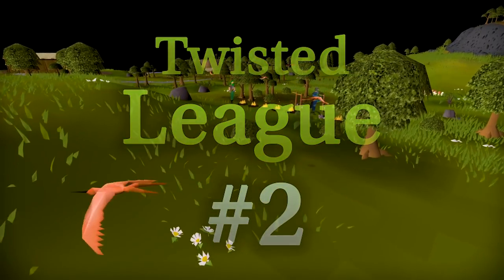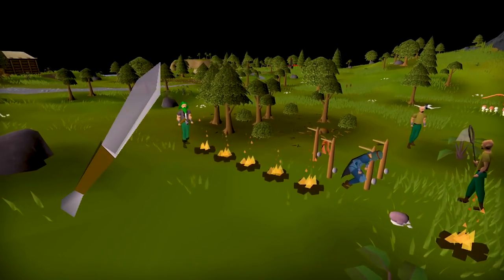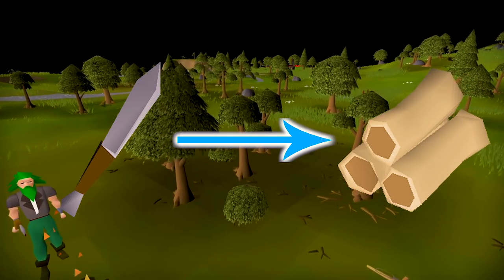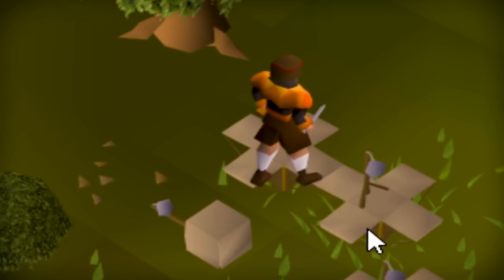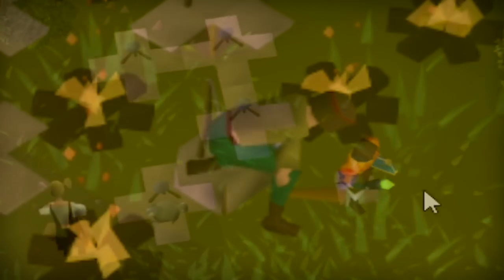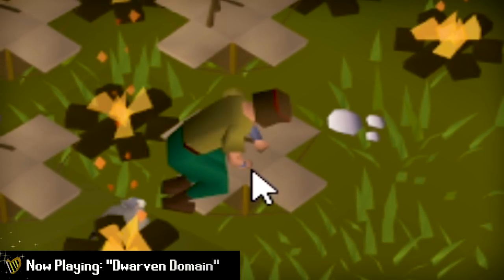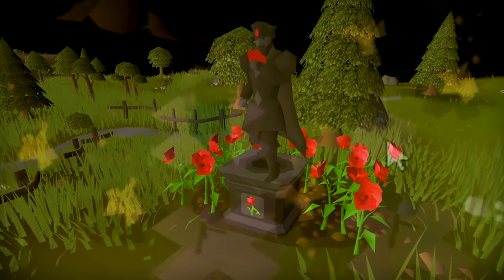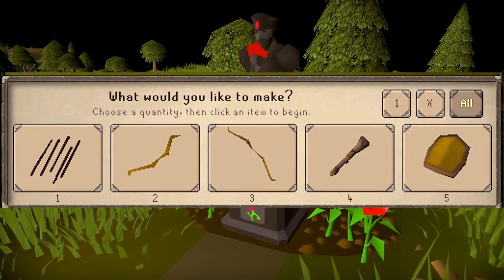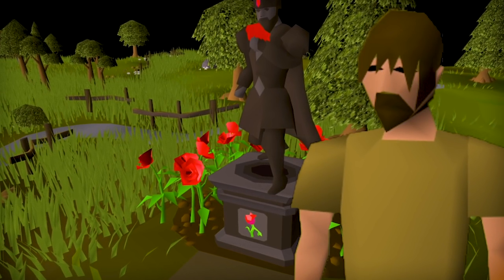Before we get too far into hunter, there's something I need first: the fabled teak logs. By doing a quick trick with the teak log, you can save yourself exactly one game tick every time you lay a box trap, which means you'll be able to check traps much faster. A teak log isn't absolutely necessary - you can do this with regular logs - but because you can make multiple things with regular logs, this interface pops up every time and it's super annoying. I really don't want to be holding down the one key the entire time I'm doing hunter, so we're going for the teak log.